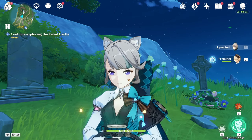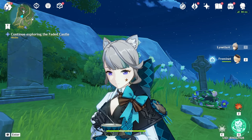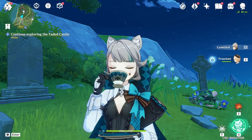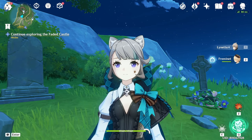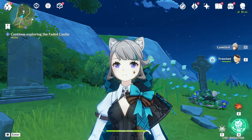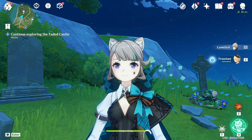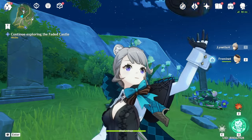In today's stream we're gonna be summoning for Arlecchino, hoping to get her and her weapon as well, because the scythe looks really badass on her. This is probably the first time I've ever summoned on a weapon banner voluntarily — I usually avoid weapon banners if at all possible — but this time I will try to summon on the weapon banner along with Arlecchino.